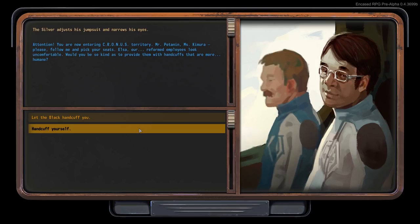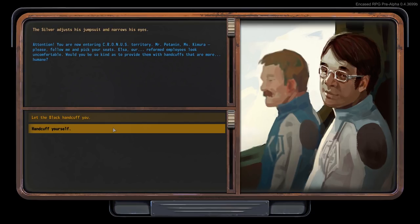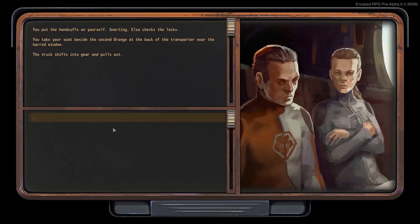Our Orange Wing character is assumed to be untrustworthy and must travel in handcuffs — this situation does not come up with heroes of other wings, and there will be more like it. You put the handcuffs on yourself, snorting as you check the locks, and take your seat beside the second orange at the back of the transporter near the barred window.